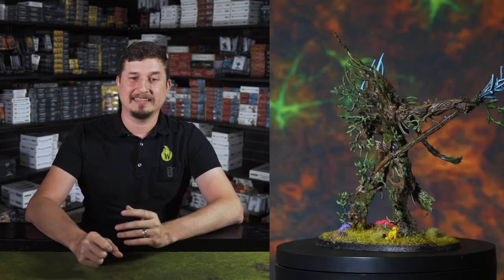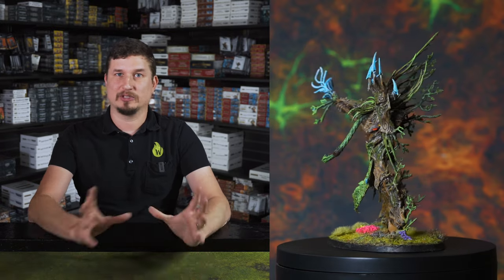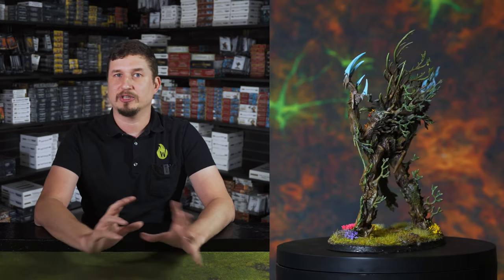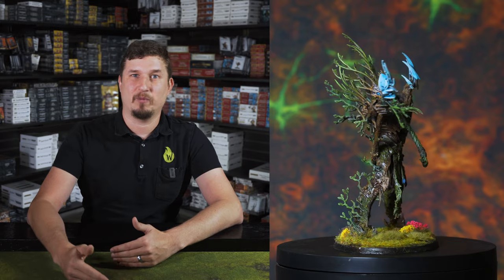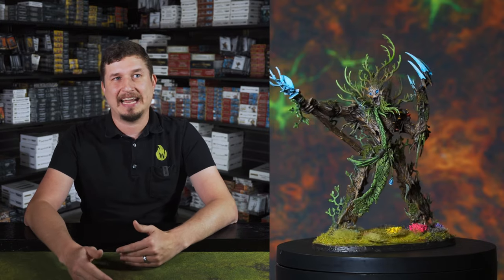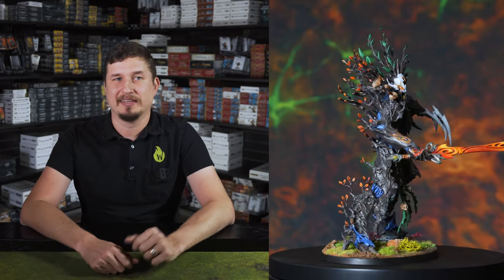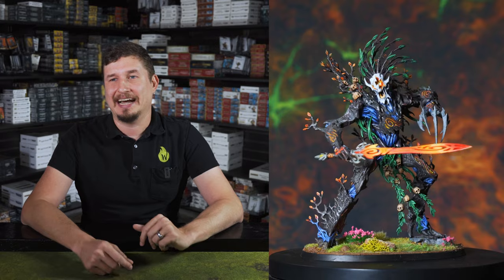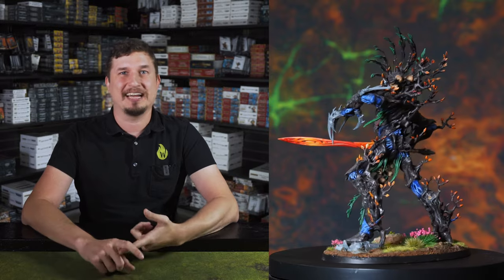Next up are our Tree Lord heroes: the Spirit of Durthu and the Tree Lord Ancient. The Tree Lord Ancient's gimmick is he can summon one Awakened Wildwood anywhere on the battlefield, which is really good. People will pair that with the Warsong Bomb. But I'm not a huge fan — it's a lot of points just for that one ability. After he gets that out, he can do okay. I'd rather put my points into a Spirit of Durthu. This guy slaps: he's got three attacks that do six damage apiece, and near a wood you get that extra attack.